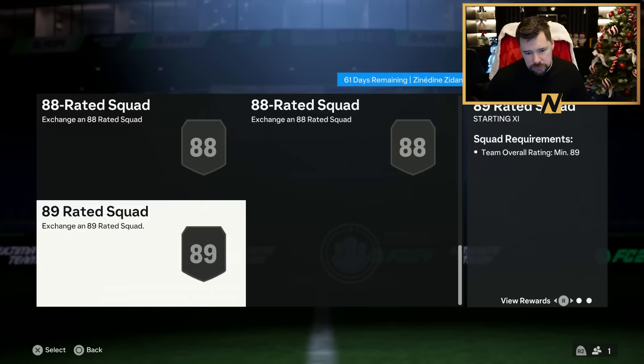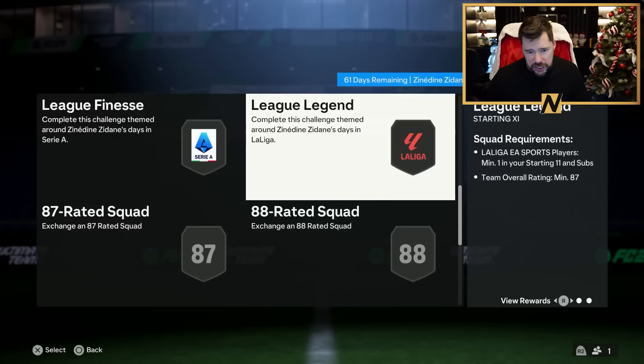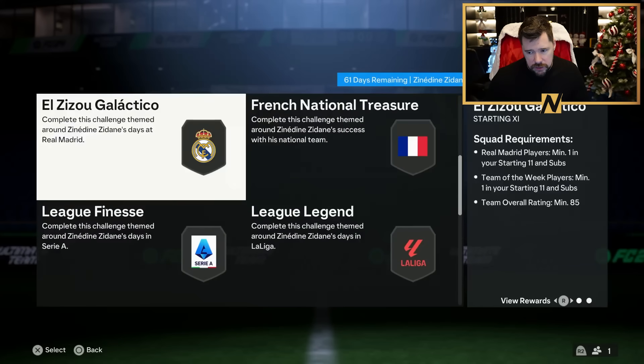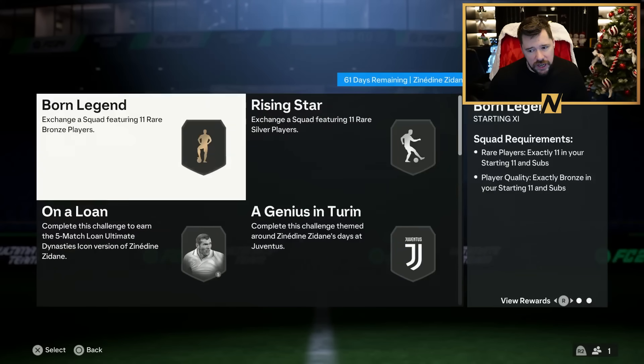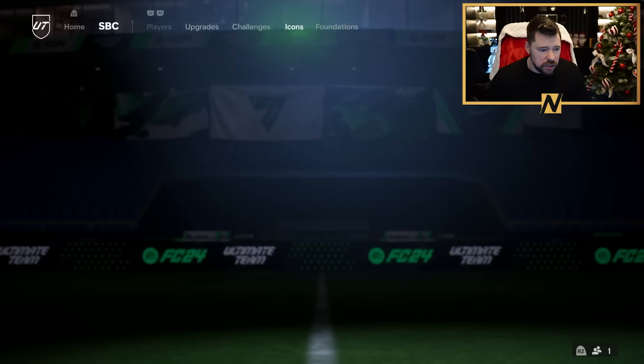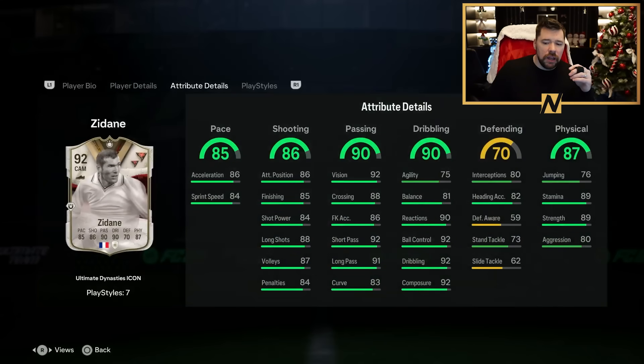I don't mind it at all — it's an 89, 3x 88, 3x 87, and an 86, 2x 85, and 83, a bronze and a silver. There have already been so many elite level SBCs this game cycle — Salah, Son, Pape, among others — and now Zidane.